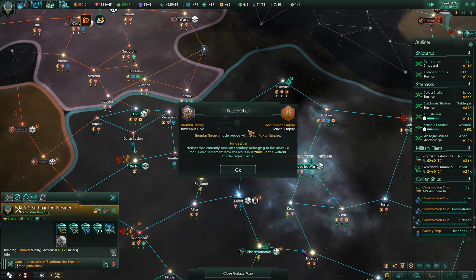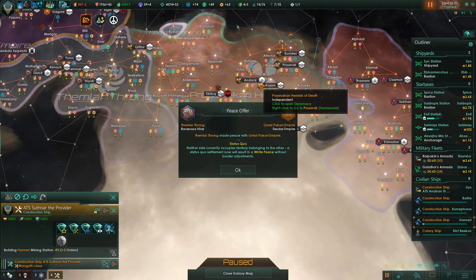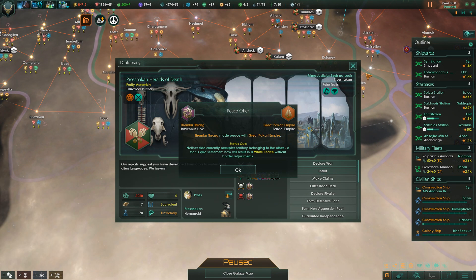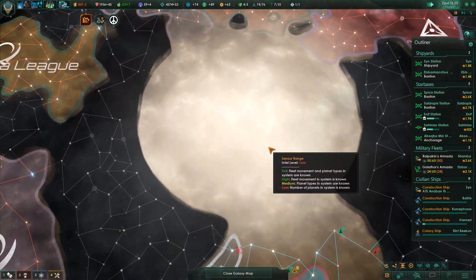We will need to make claim soon. Interesting - the Themular Throng has made peace with the Great Bacari Empire because they are currently getting attacked by... are you the devouring swarm? No, you're the fanatical purifiers that look just like me, somehow.